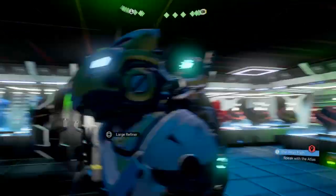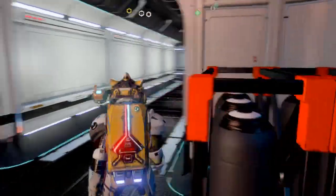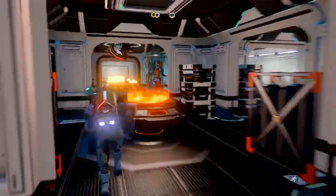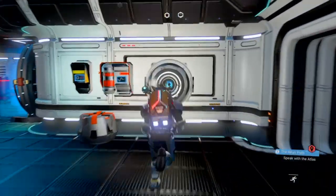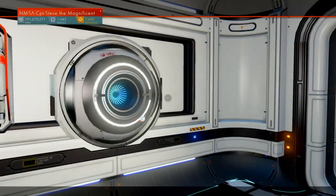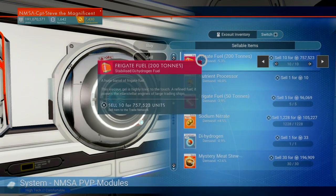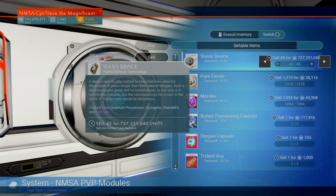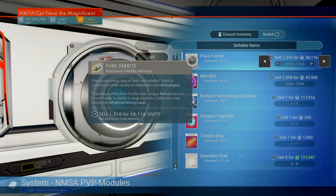I've made a shed load of stasis devices in a very short space of time, so a massive great big thank you to the maker of that stasis farm — that helped massively. Over on the coordinate exchange there are different farms for different platforms — this was PS4 and normal mode, so make sure you get the mode right, otherwise you might not see what I saw. So now I can sell all these little goodies — look at that, I'm going to get a freaking wedge of cash.